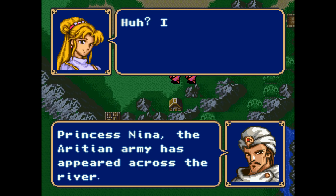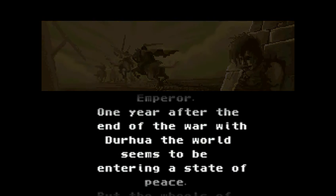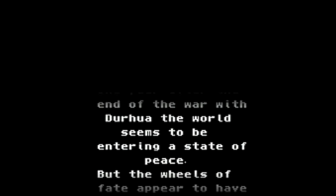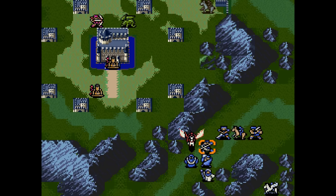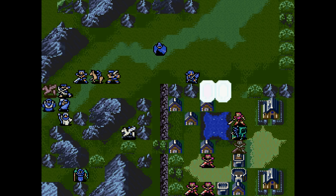I won't waste time retelling the story of Book 1, but in Book 2, the player again takes the role of Marth. His close ally Hardin now sits on the throne of Arcania, but his recent drive for military conquest makes Marth suspicious of his motives. After learning of the King's corruption, Marth retrieves the Fire Emblem and is branded a traitor. Most of the story deals with Marth's quest to restore peace to the land and track down the true source of the King's madness.